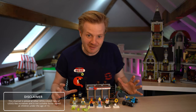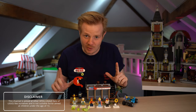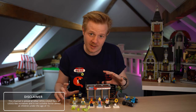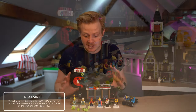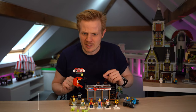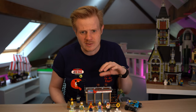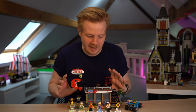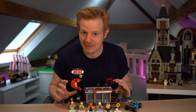Hey guys, Prickney here and welcome back to another review video. Today I'm going to be taking a look at one of my favorite hidden side sets — it's not from the third wave, it's actually from the second wave, which is the Shrimp Shack Attack. This is absolutely brilliant and because I've been playing the game a lot recently, I've noticed that not a lot of people have this. So I thought let's take a deeper dive into the set and why it's one of my favorite hidden side sets.